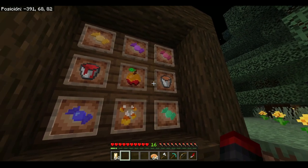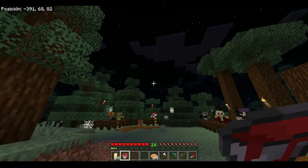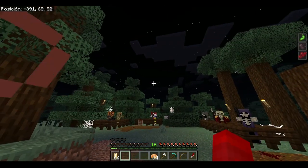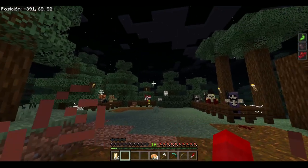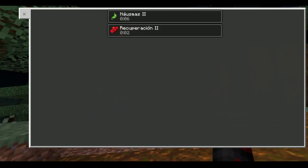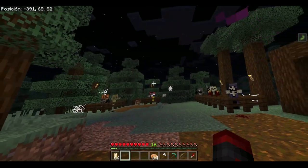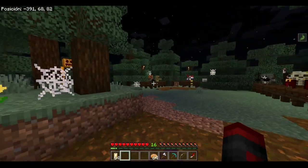These three items — let's try to see what they do, because the page doesn't specify. Let me take this one — the blood. What does the blood do? It gives nausea 2 for 10 seconds, regeneration for 7 seconds, and I also read that it gives wither.